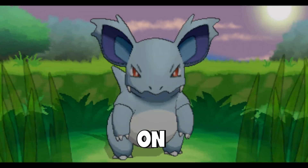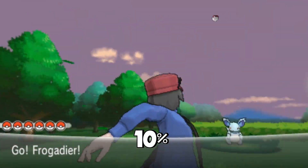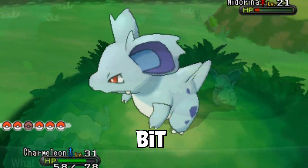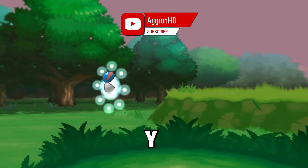On Pokemon X, Nidorina has a 5% encounter rate and on Pokemon Y it has a 10% encounter rate. So if you're searching on Pokemon X you might be here a little bit longer than you would be if you're searching on Pokemon Y.